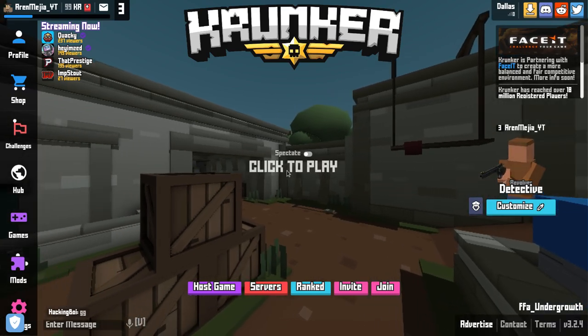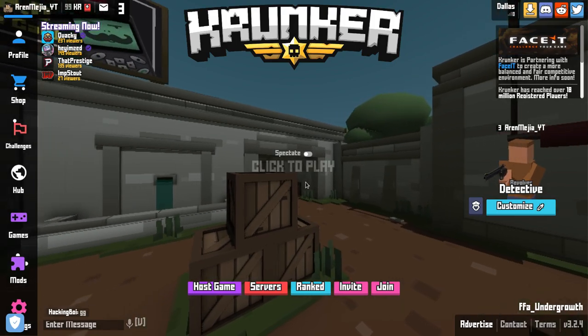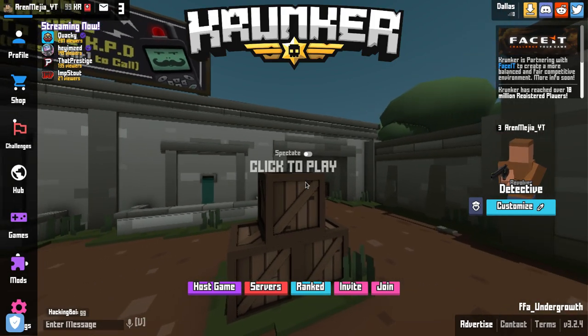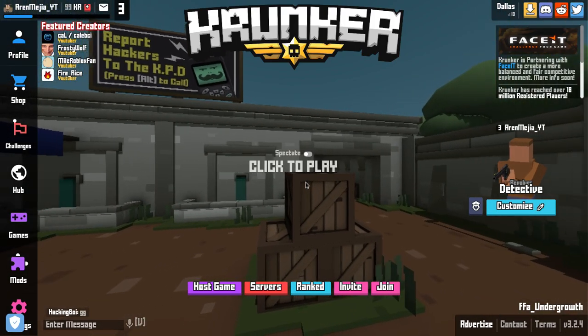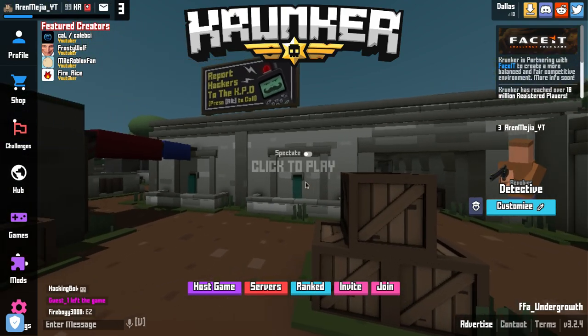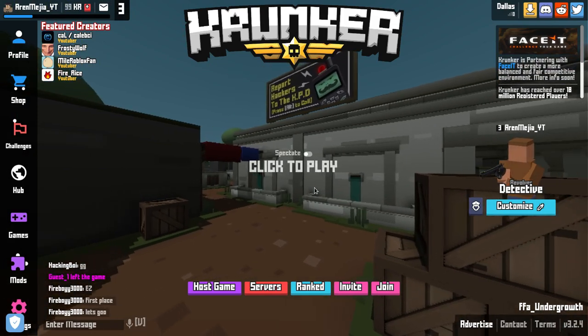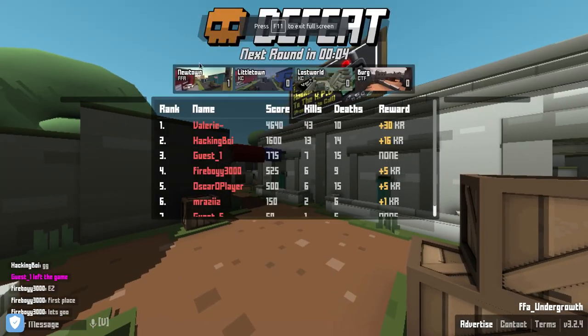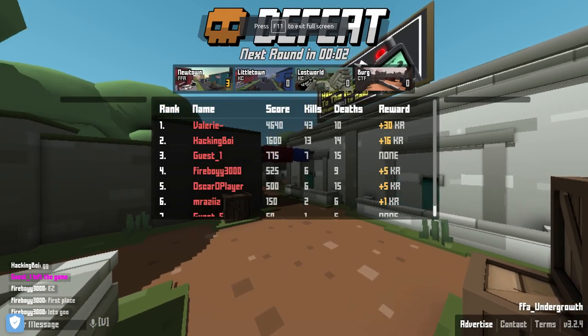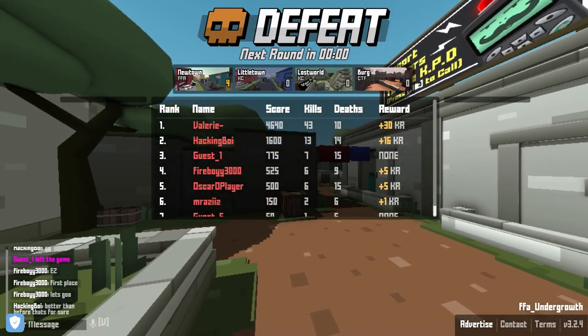Yo what's going on guys, today I'm going to be showing you a crunker.io hacks script and bot. You basically need to install the script and the extension. The extension will be below in the description and the script will be below in the description, and then you have to join the server — it will be in the download section of the channel.